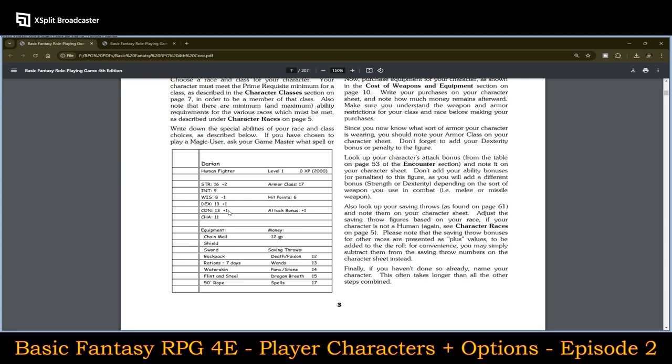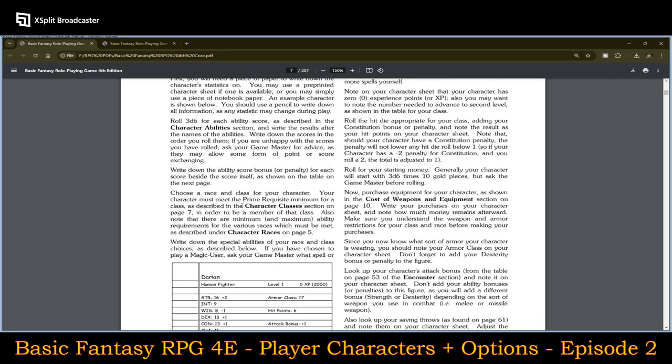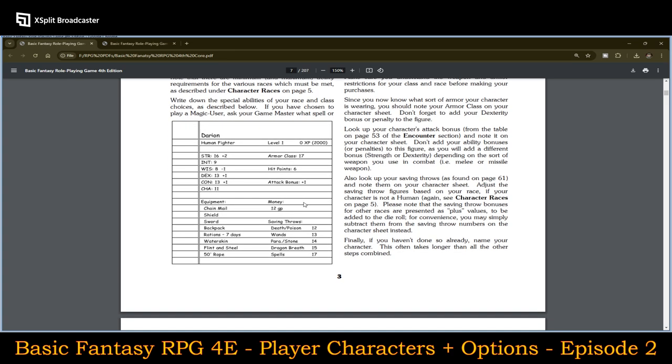That's how old school D&D used to really determine which kind of character you were going to play. They now have point swapping and place-as-you-wish options coming later. Once you have a general concept of a character, you roll along with the system.